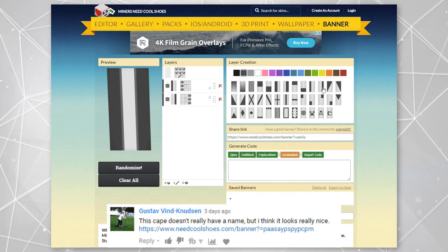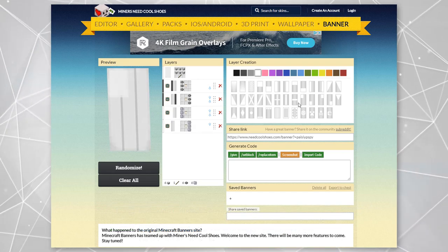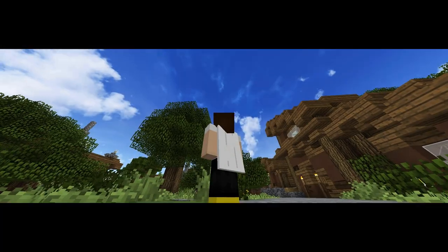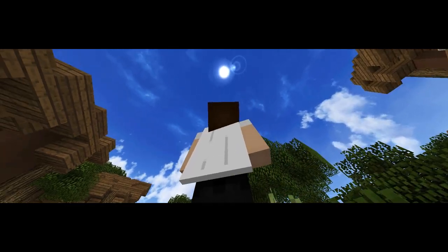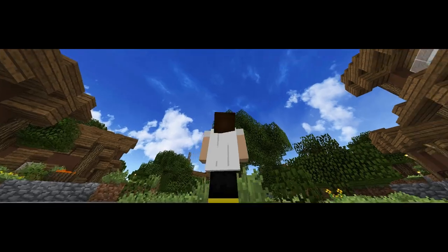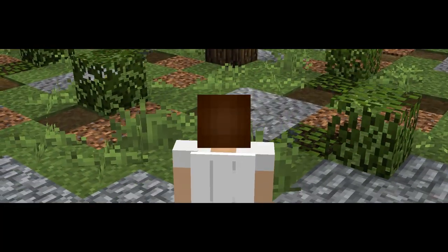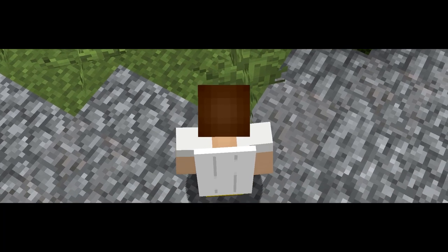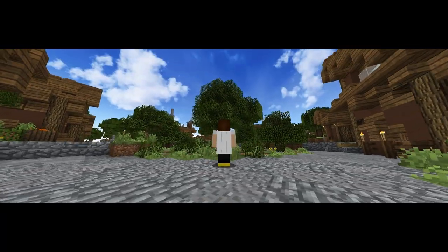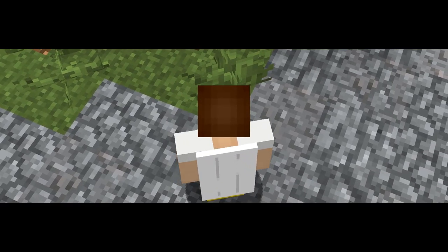This cape design was submitted by Gustav Nudsen. The comment says this cape doesn't really have a name, but he thinks it looks really nice — and I have to agree with Gustav on that. I really do like this cape design. It's very simple looking, yet it looks really good. Sometimes simple really is just better. I like the thin lines on the cape, and I think the minimal colors look nice together.